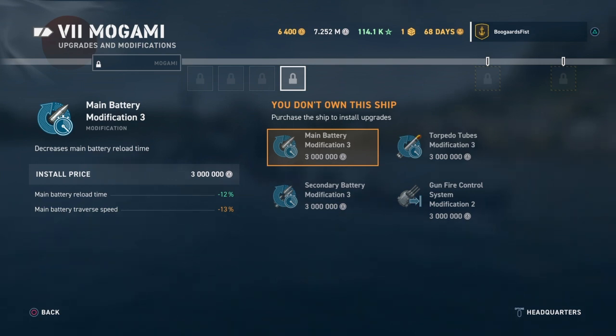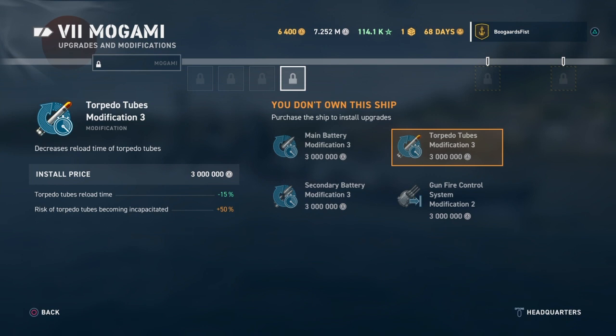It can become an issue in close quarter combat or with multiple targets, but for me I'm trying to set up my ship so it benefits in the highest percentage of all situations. In a cruiser I want to put out more damage as quickly as possible, and I can do that in all situations. For the Torpedo Tubes Mod, it cuts down on the reload but increases the risk of incapacitation - I'd particularly look at this on a Japanese destroyer since they're playing the stealth game, cutting down that reload time is really nice.